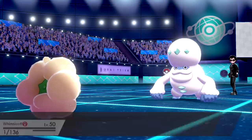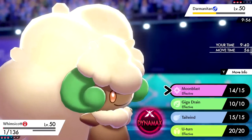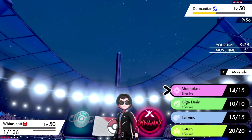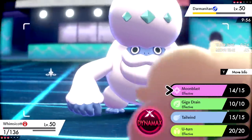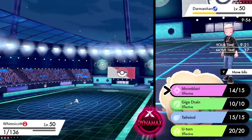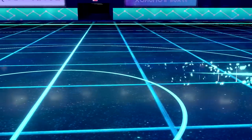It's going to hit us with Icicle Crash and knock us down to our Sash — probably Choice Banded. Now it has no way to survive, so we just click Moon Blast again. They might switch to Corviknight or Aegislash; they can't go into Gastrodon. We go Moon Blast again — if they switch that's fine, we can still get up Tailwind and outspeed that Darmanitan.